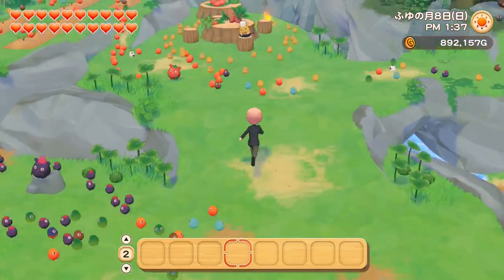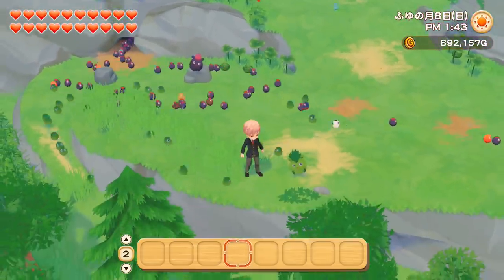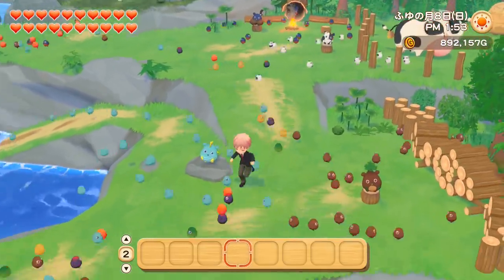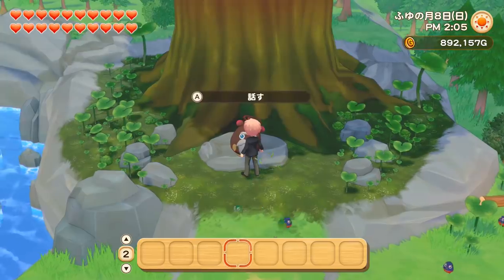When you first unlock the village it won't be as hectic as this — you will only have 3 leader sprites: the stone sprite, the grass sprite, and the log sprite. Later in this video I'll go over how you can unlock the other ones. Over here you also have the boss sprite, and a little bit later we'll go over what you can do with him.